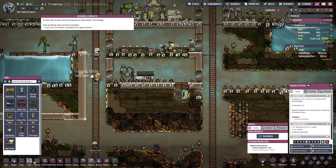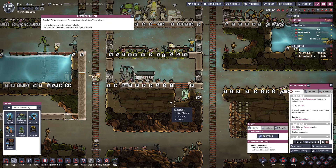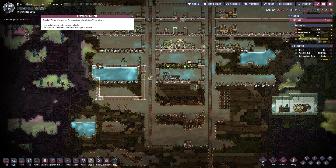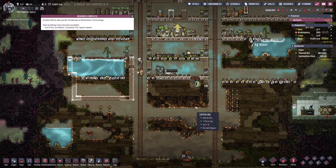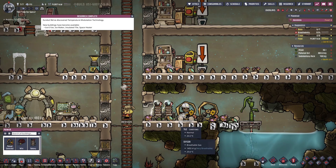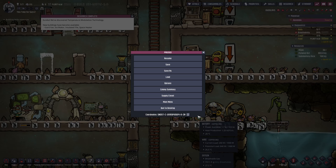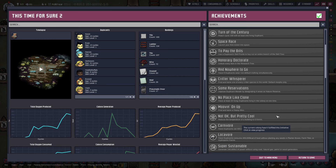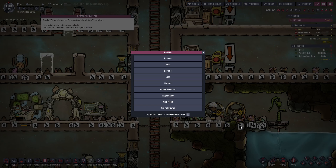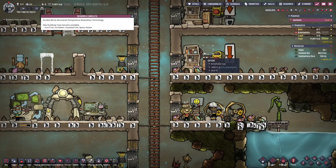We've discovered temperature modulation technology. For oxygen, we have 36 tons of algae, so I'm not worried about running out just yet. We need to start worrying about a spawn when we're running out of algae. Our power is okay but we definitely need bigger batteries and someone operating the wheel almost all the time. One of our achievements — super sustainable — requires generating 240,000 kilojoules of power without using coal, natural gas, petrol, or wood generators.